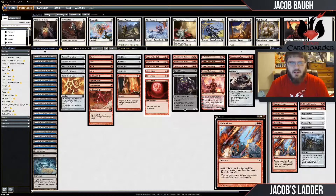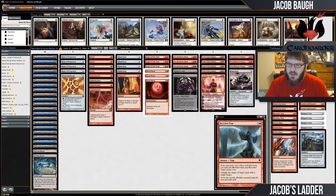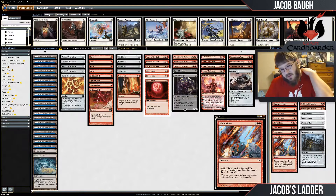Moving to the sideboard — two Shattering Sprees to help fight Artifacts. Obviously you have no shortage of red sources in this deck, so you can normally cast it for a fair number. You don't want to play something that destroys your own artifacts though. I'm not sure if this is better than the overload destroy-all-artifacts card, but we'll see. We also have some Ricochet Traps to fight Counterspells, though I'm not sure how prevalent Counterspells are in the Modern metagame right now.